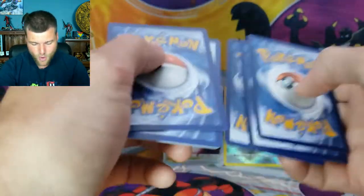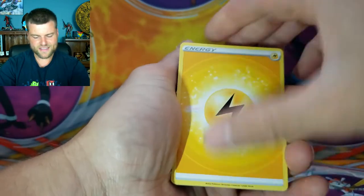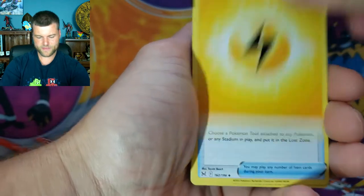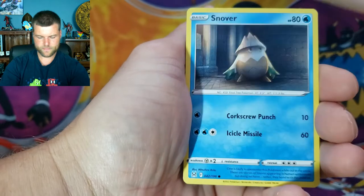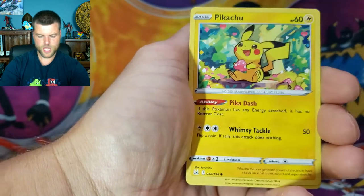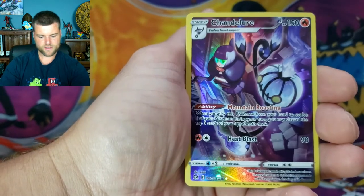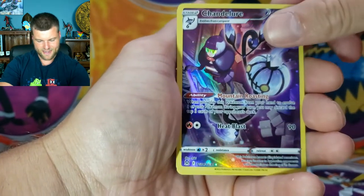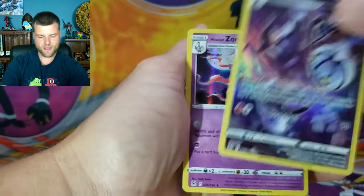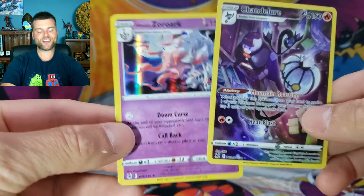Comment down below — what is your chase card in this set? Pack two: Energy, Lost Vacuum, Gastrodon, Lampent, Zerua, Snover, Machop, good old Pikachu, Jynx, and a Chandelure Trainer Card number TG04 — I will definitely take that! Plus a Holo Rare Zoroark. Another two hits in our second pack!